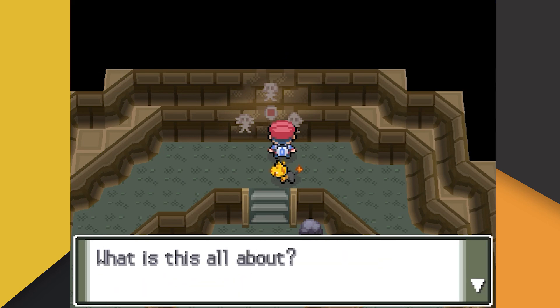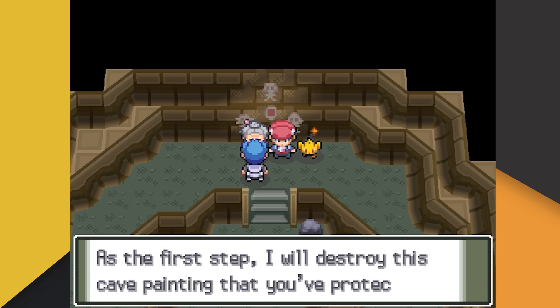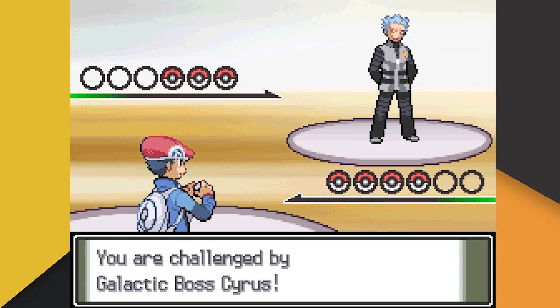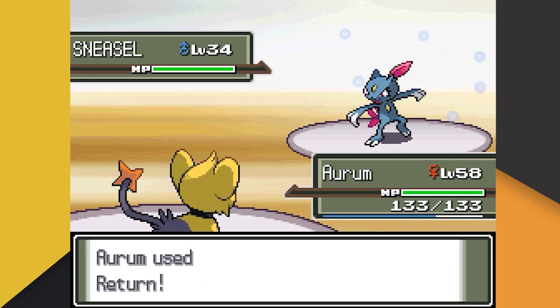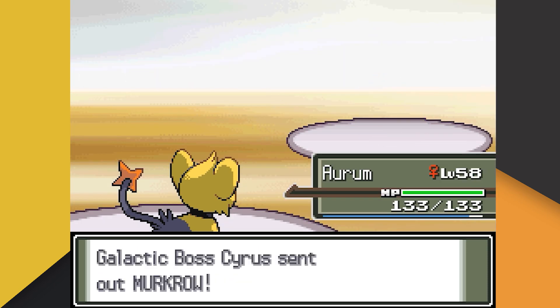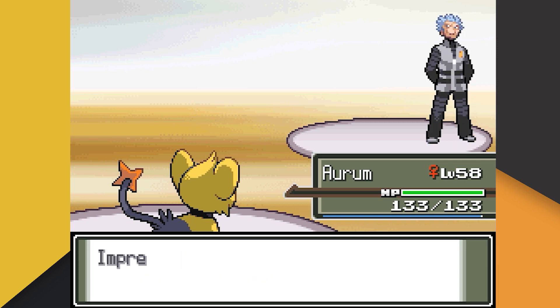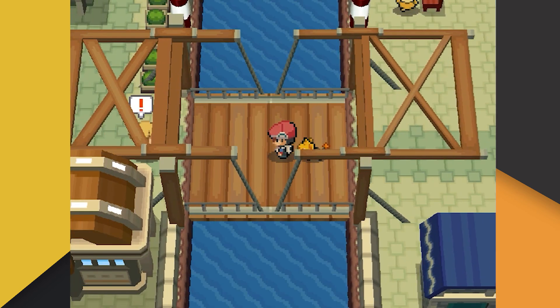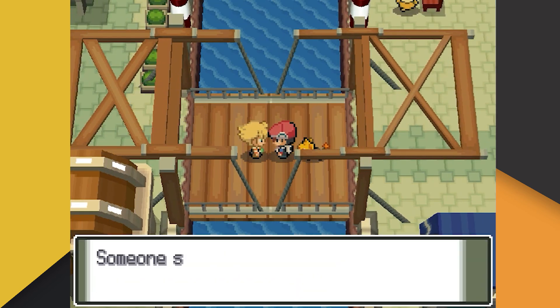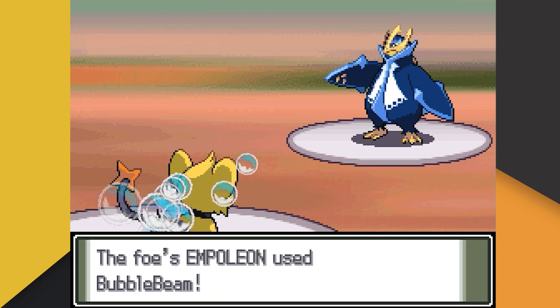Aurum and I take a trip up to Celestic Town after our win against Wake as a favor to Cynthia, and it is here that we battle Cyrus for the first time. Cyrus leads with his Sneasel, who we bonk with Return for an easy one-shot. Up next is Golbat, who falls victim to our Thunder Fang. Following Golbat is Cyrus's last Pokemon, Murkrow, who is also added to the list of those who have met their end at the fangs of our Thunder Fang. Now that we've done our errand for Cynthia, we're in for another tough battle with Barry in Canalave City — Barry's fifth fight is usually a steep increase in difficulty, and that hasn't changed in this run.